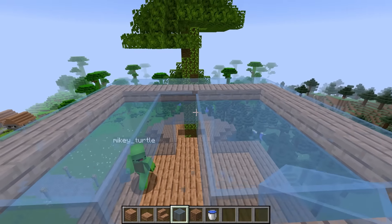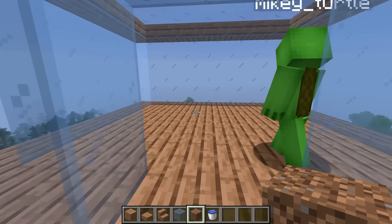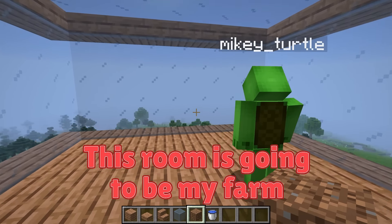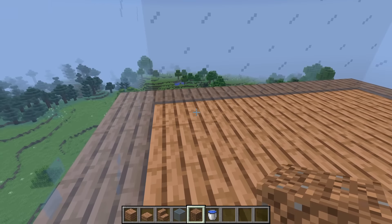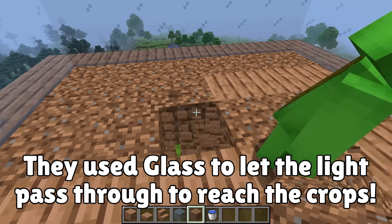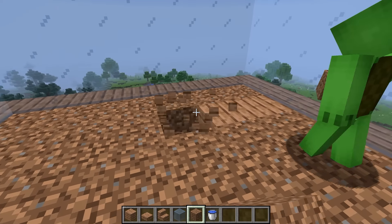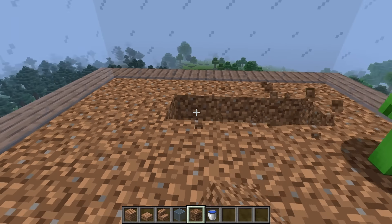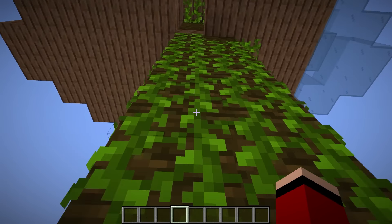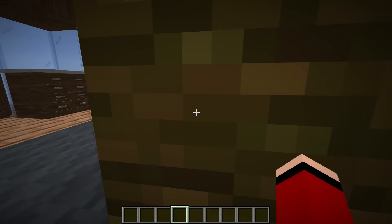We're in trouble today — a supergiant enderman is coming towards our village. JJ says the village could be squashed. Mikey reassures him: the giant enderman won't arrive until tonight, so they have time to set up security. They need to get ready quickly.